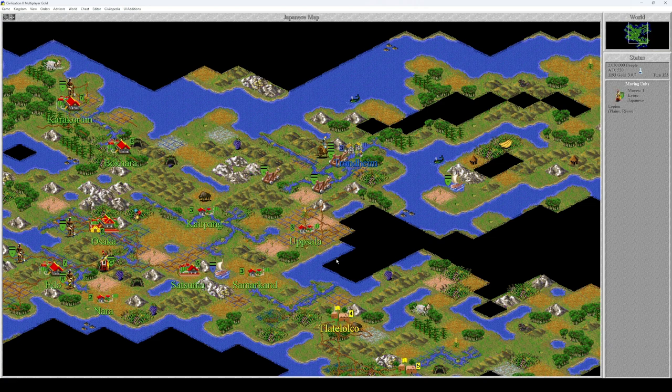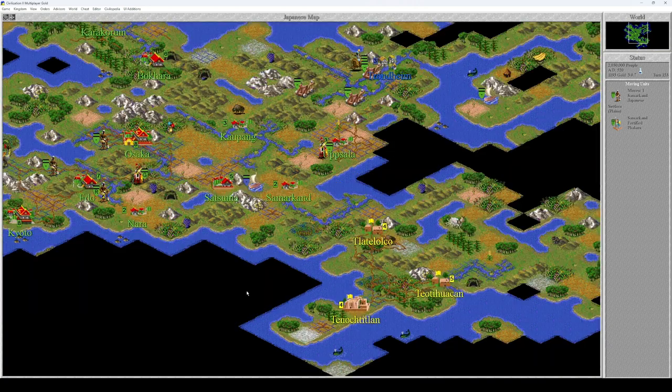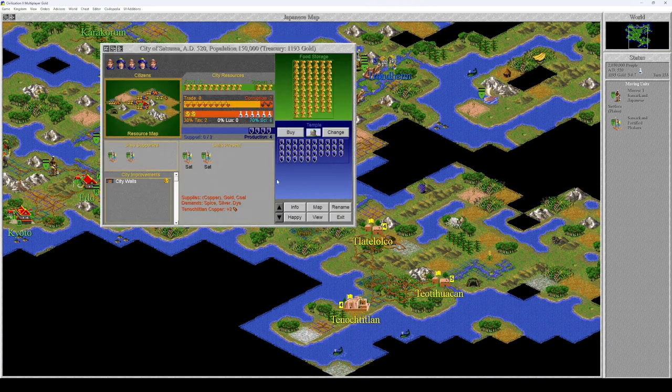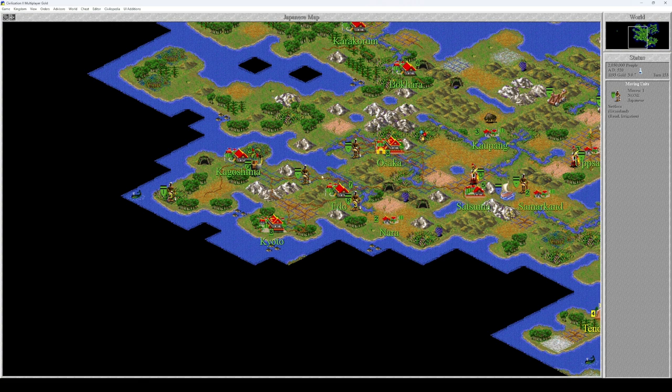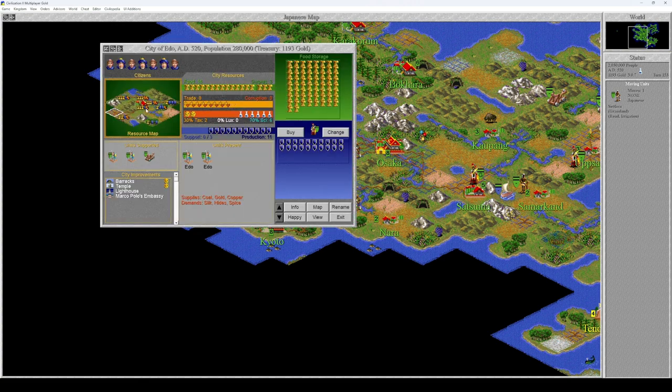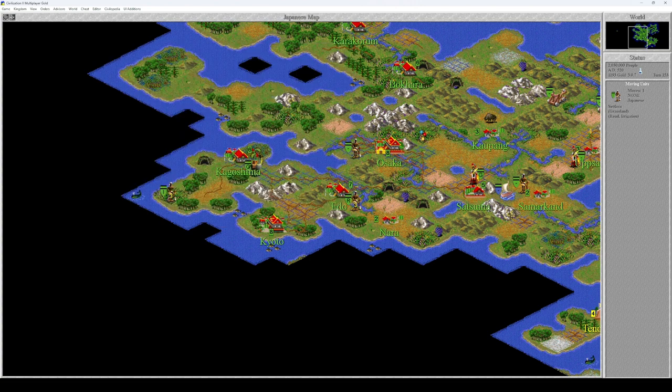You go up, you go here. You can further improve the city of Satsuma. Satsuma, which is even here. Edo, you're done with this tile. Yeah, there's a lot of hills. We can build a lot of mines over here, and that's exactly what you're going to be doing.